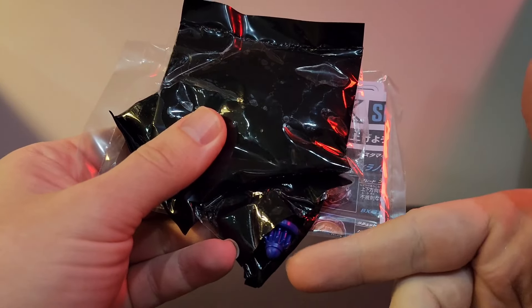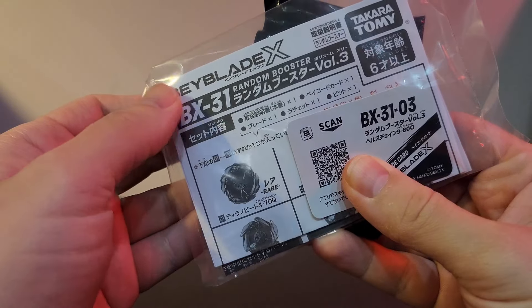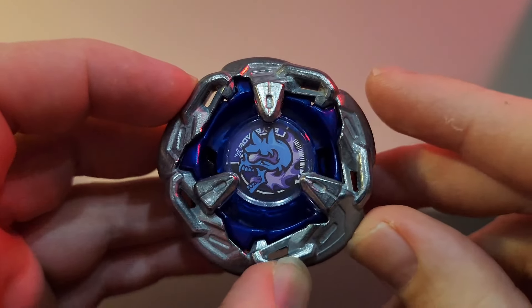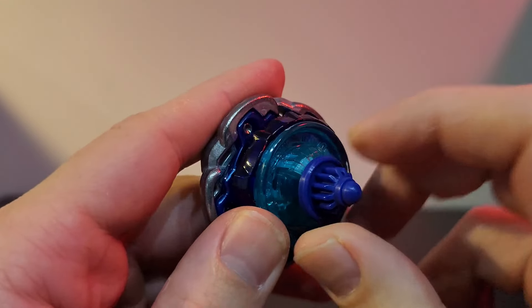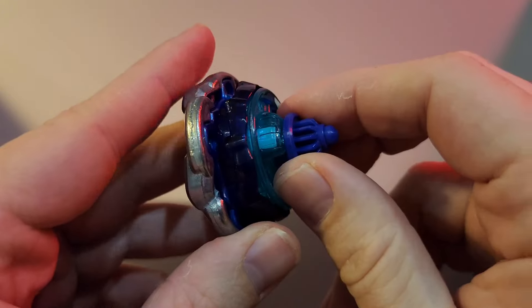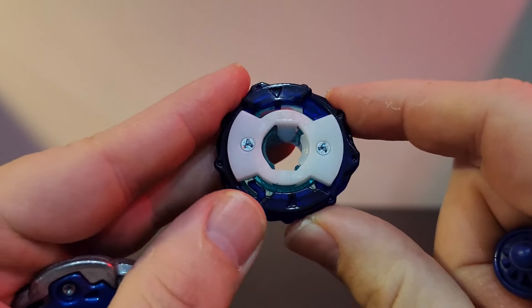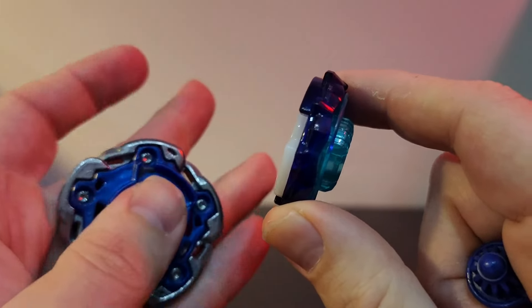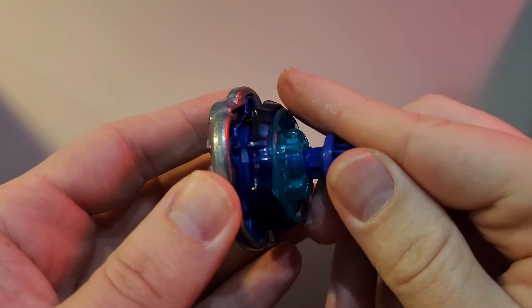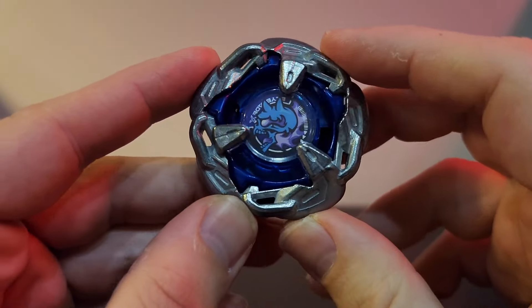I can already tell the second box is not the prize bay - I accidentally peeked at the bottom and it's number three. We have a blue and purple Hell's Chain, which looks amazing. I'm more of a Hellscythe fan but I'm really glad I didn't get another Rhino. The interesting thing is we have a 980 ratchet - I think this is the first 980, since the other is a 960. Orb is a decent bit so this seems pretty promising as stock.